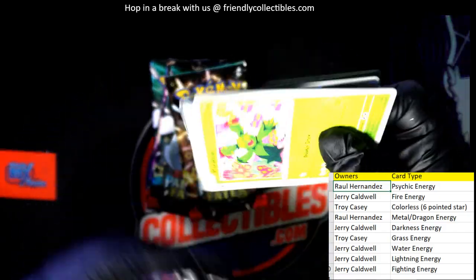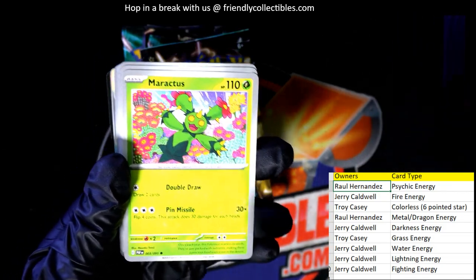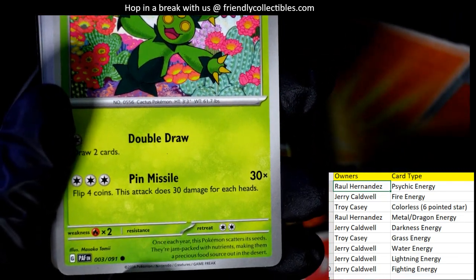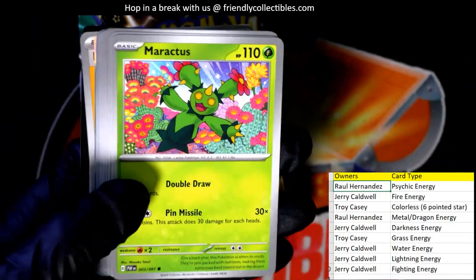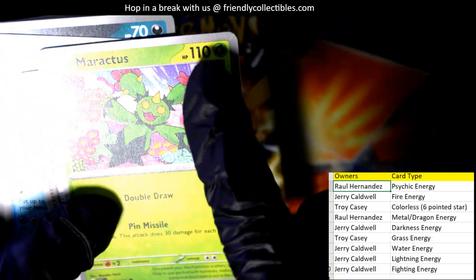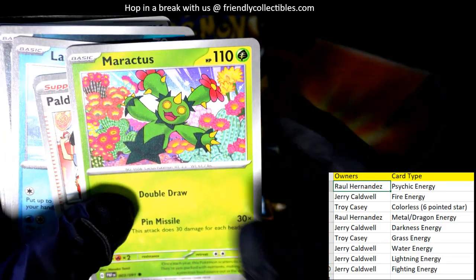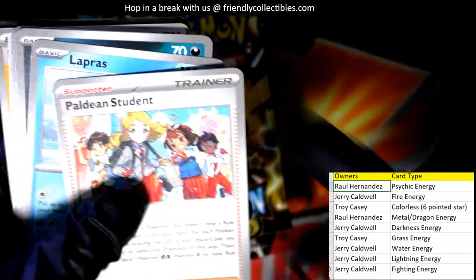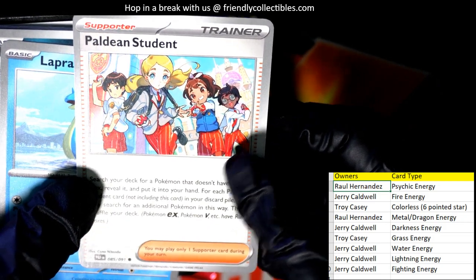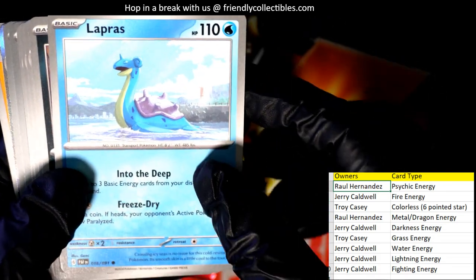What we're looking for is that symbol on the bottom right — the circle denotes a common. The first few cards in the packs are commons. On the top right, that gives us the energy. This card here is a grass energy, which is owned by Troy C, so this goes out to Troy C. That's how this works. There's also a trainer card, which will get randomized at the end of the break.